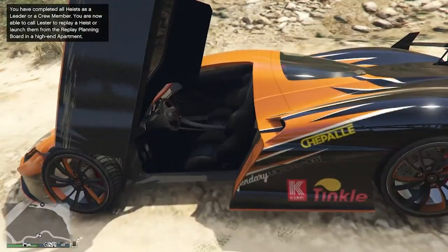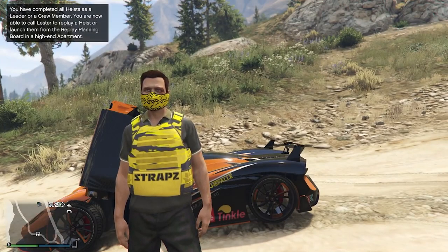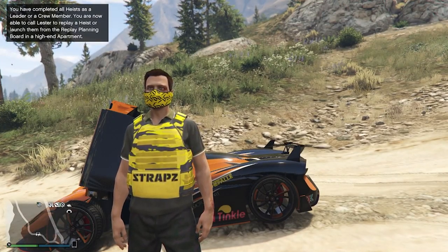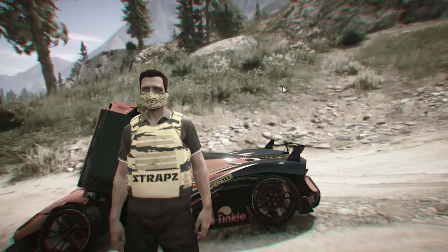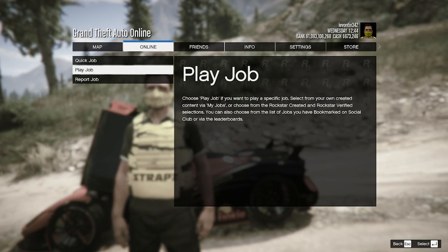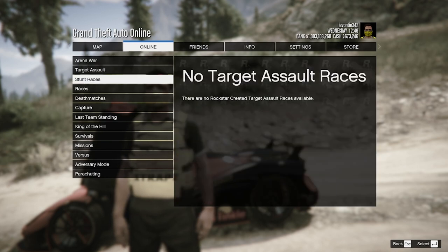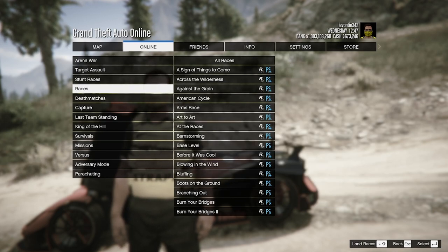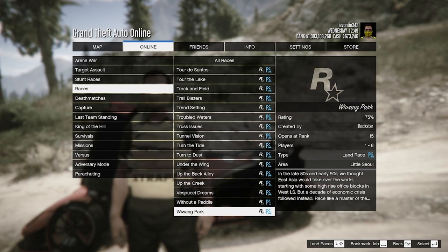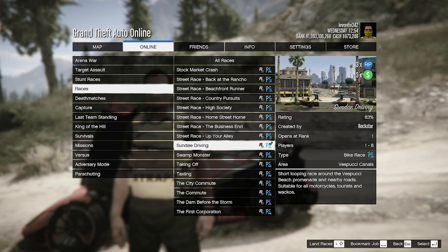What you first want to do is make your way into any session — it really does not matter, it could be online or a private session. Then press Options and go over to Online, then Jobs, then Play Job, then Rockstar Created. Head down until you find Races, then scroll up until you find Sunday Driving.